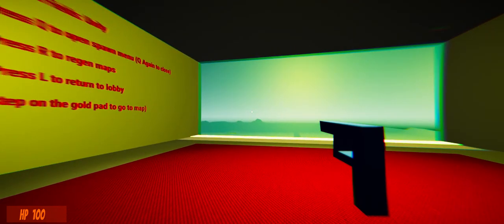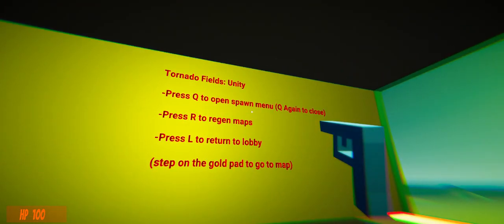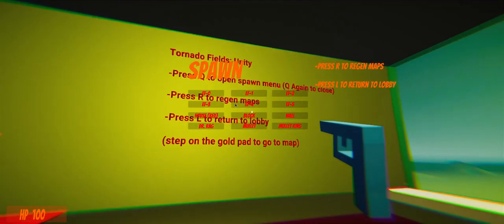Okay, that is loud. Holy crap. Sorry if I destroyed your ears there. But anyways, press Q to open the spawn menu — there's a lot of stuff here.